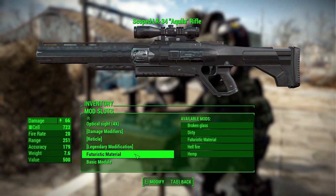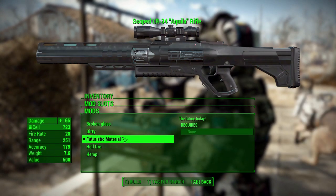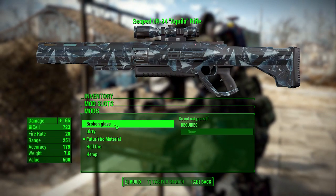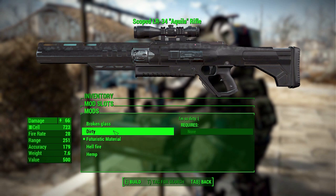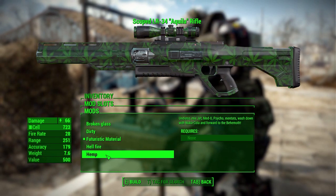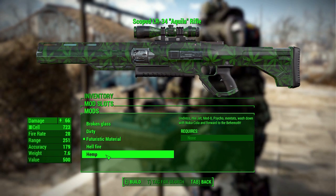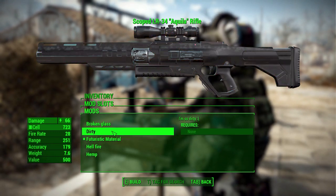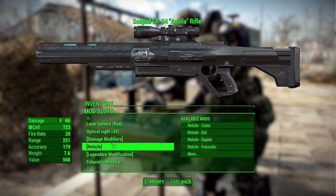We then have the futuristic material category, which is essentially the paint/material category. By default it's futuristic, but we also have broken glass, dirty, hellfire, and of course there's hemp on there too for reasons I'm not entirely sure of, but people include it. So there we go — you do have a handful of paint schemes.